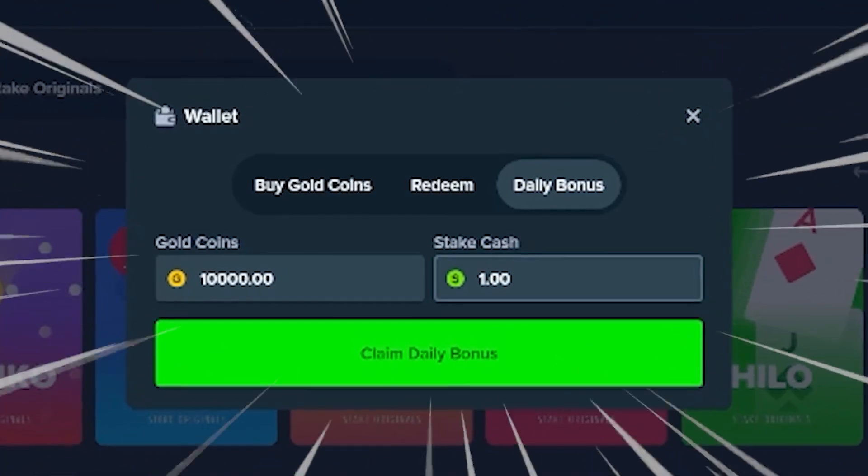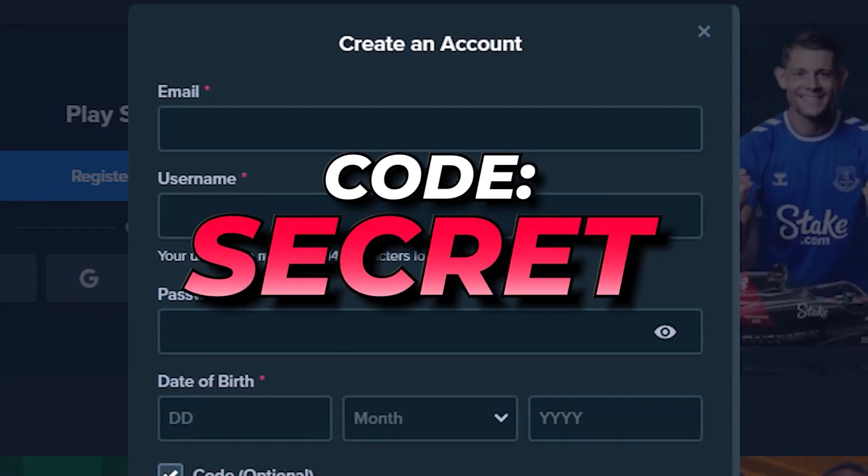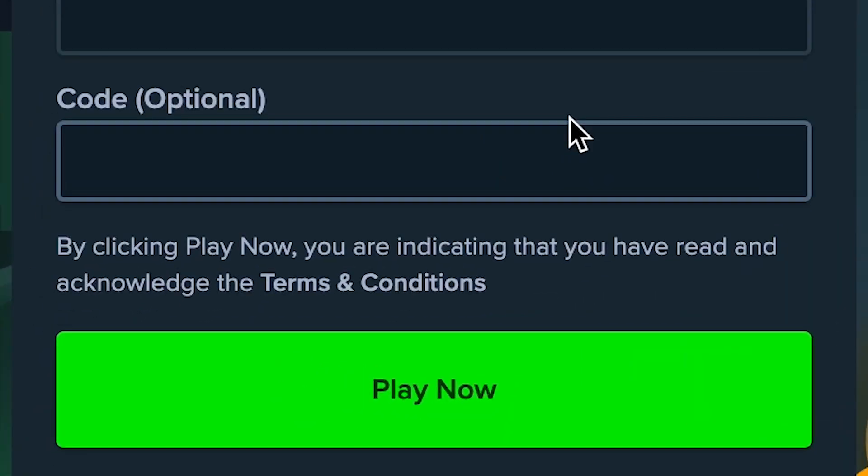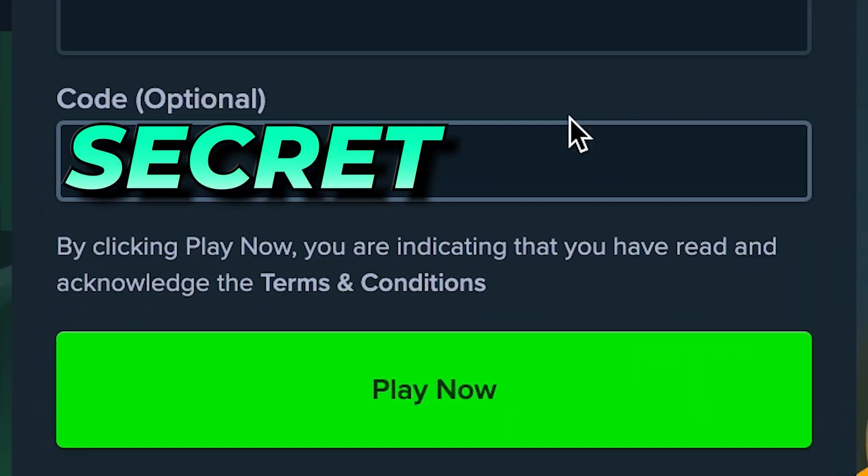To unlock these perks on StakeUS, just use the secret promo code. If you're new to Stake, sign up, tick the code box, and enter 'secret' during registration. Finish signing up.